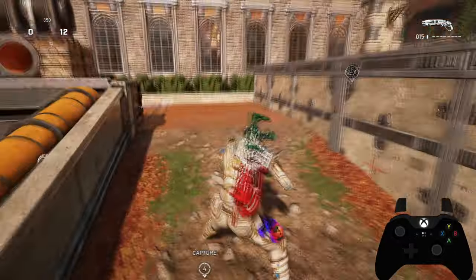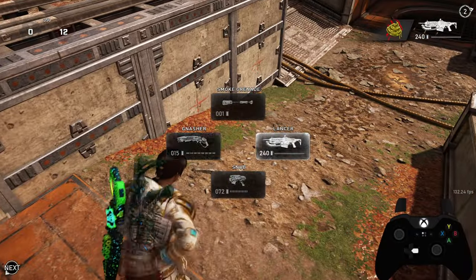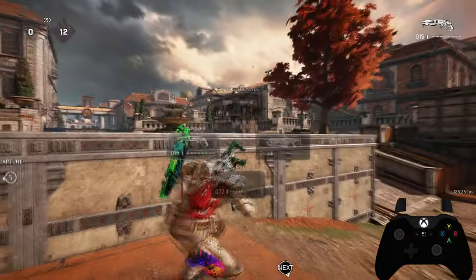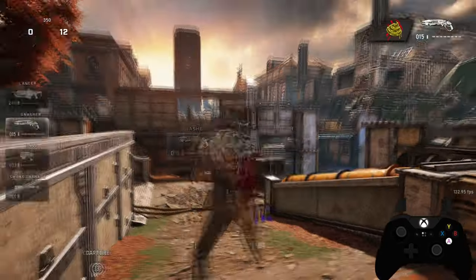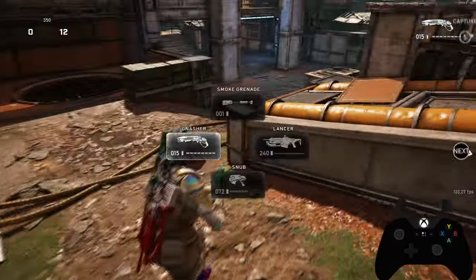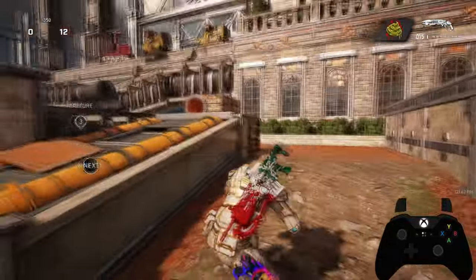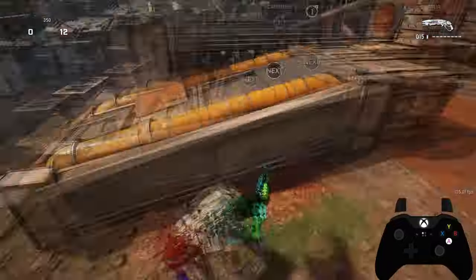When the UI is in the middle of the screen, you're using controller. When it's on the left side of the screen, you're using keyboard. So when you see videos where someone switches weapons while doing a wall bounce and it switches between the two, they're using some type of macro to do the wall bounce on controller.